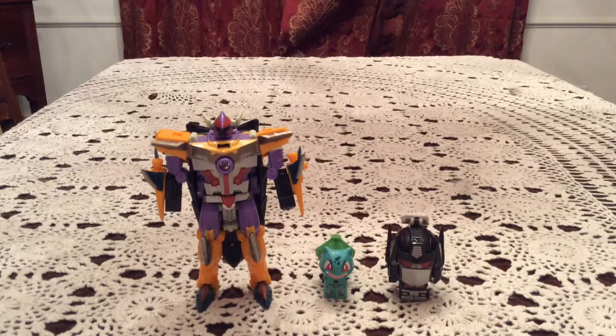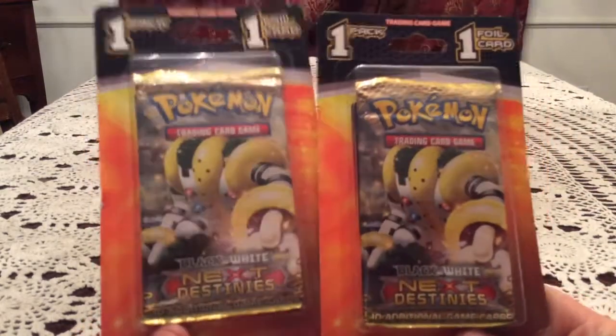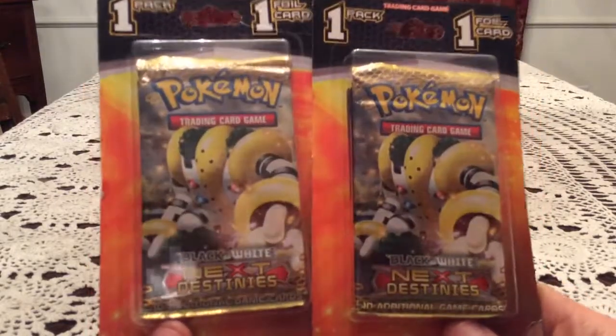How's it going everybody? This is Gotta Transform All. Today we're opening up two of these one pack and one foil card blisters. You might notice that they both have Next Destinies inside, which is the main reason why I bought these two.